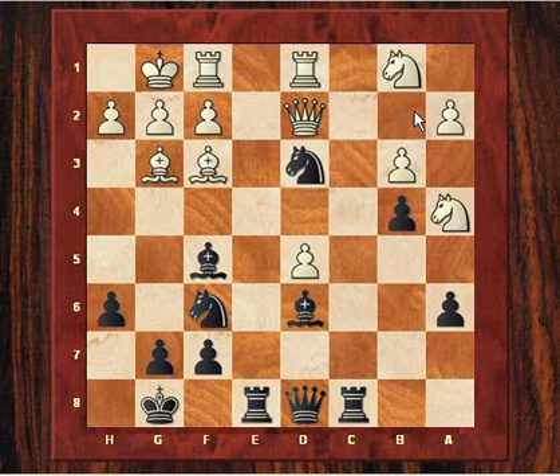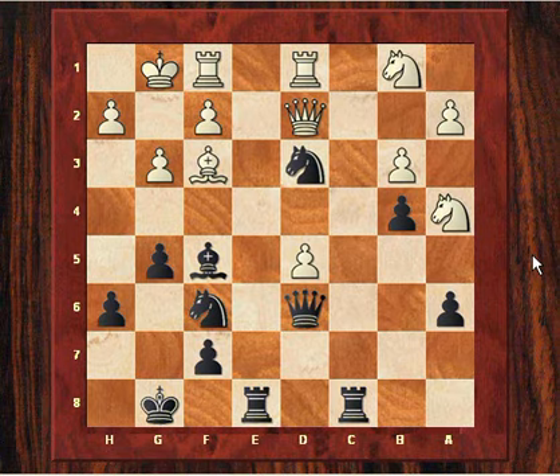g5 — gaining space on the kingside. It's quite incredible really, the audacity of this strategy: this dislocation of white to protect the d pawn, and the space gaining on both sides. These knights are virtually on the sides of the board. We can see now the d pawn can almost be taken, but Kasparov first tortures Karpov's position — he doesn't just casually take it.